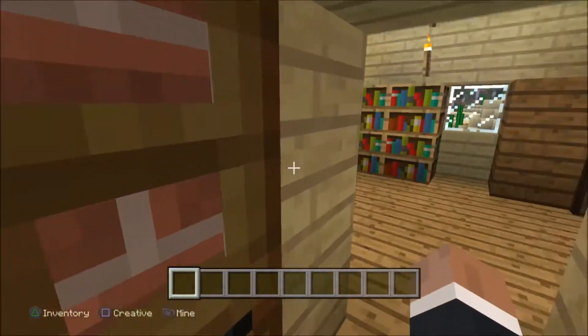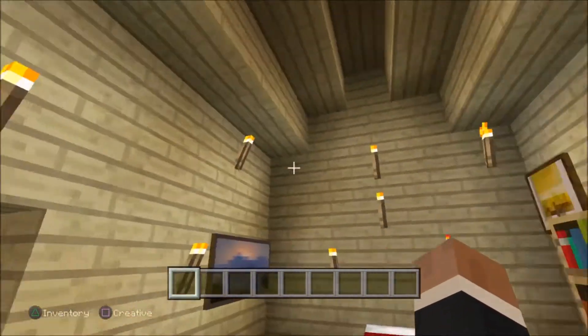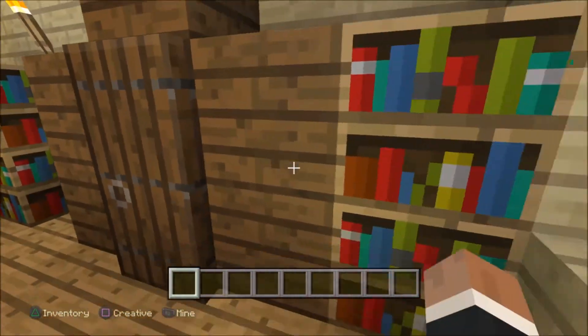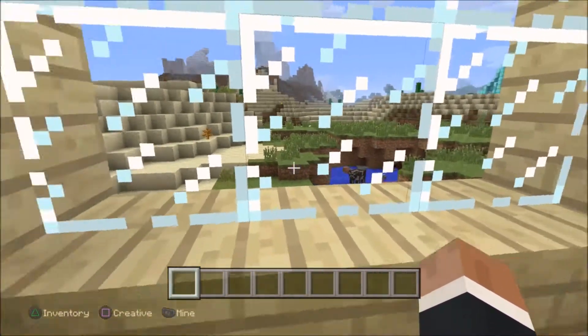Up here we have Dick's bedroom — just a bed, bookshelves, a few paintings, a wardrobe, more books, and a nice view of random animals jumping up and down.